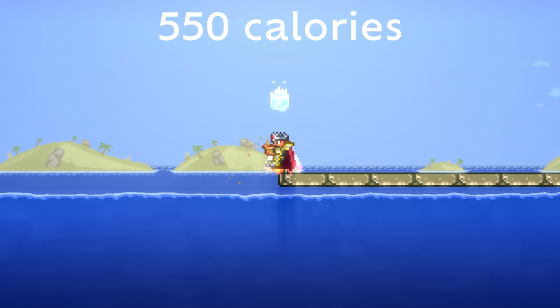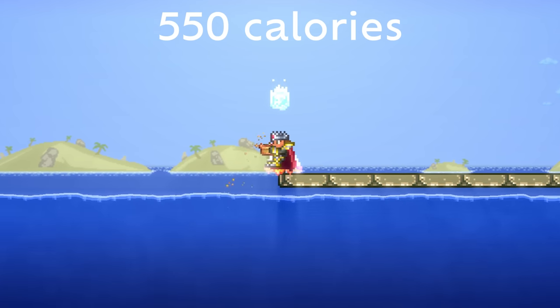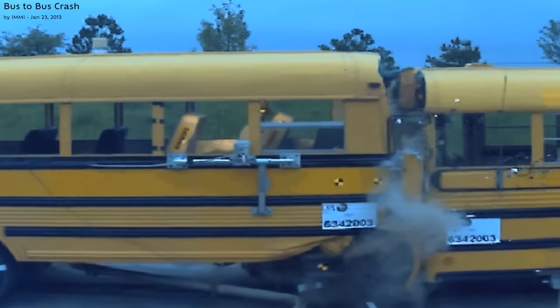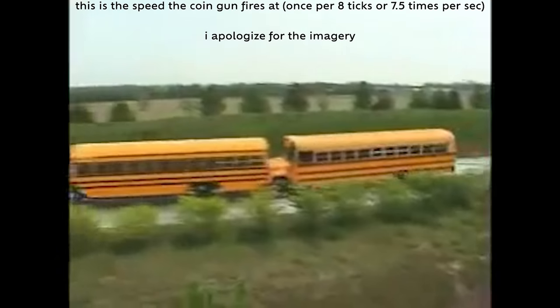That doesn't seem like that much energy, as some chocolate bars or a can of Coke can probably have that much energy, but it's a lot when it's released all at once. Put more simply, if you're standing still and a 15,000-pound school bus hit you at highway speed — around 60 miles an hour or 100 kilometers an hour — that would be around 2.6 million joules. So imagine getting run over by a school bus at highway speed seven times a second. Wouldn't that hurt?